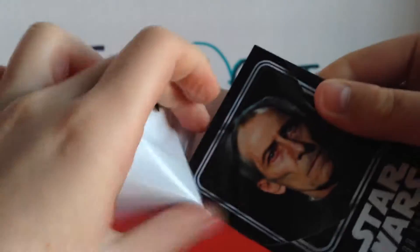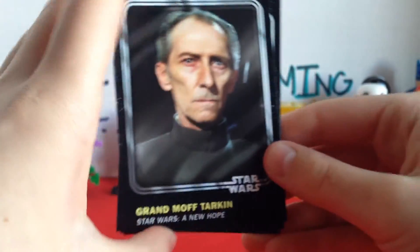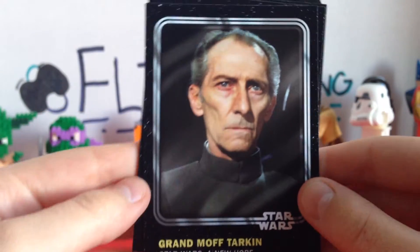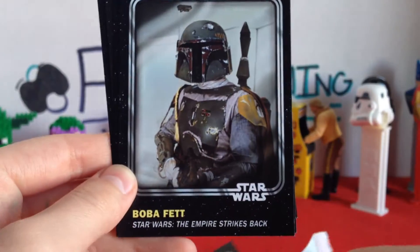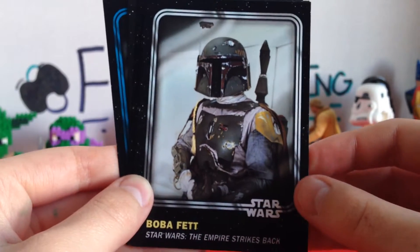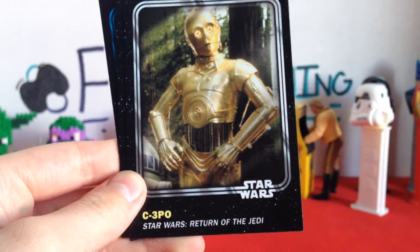I might just search it on YouTube. The first card we got is actually pretty cool — it's Grand Moff Tarkin from Star Wars: A New Hope. Just look at his face, that dude does not look like he's playing around! And then oh yeah, we got Boba Fett from The Empire Strikes Back. Boba Fett is one of my favorites.